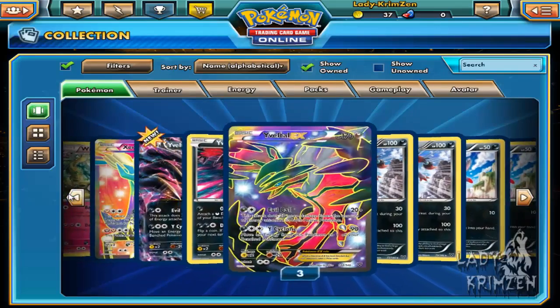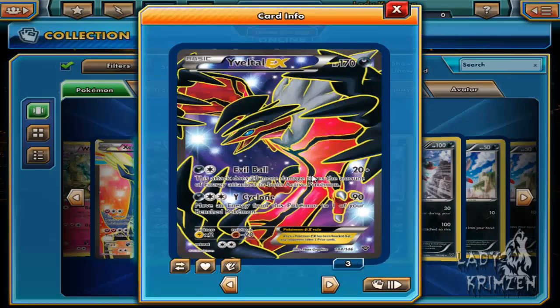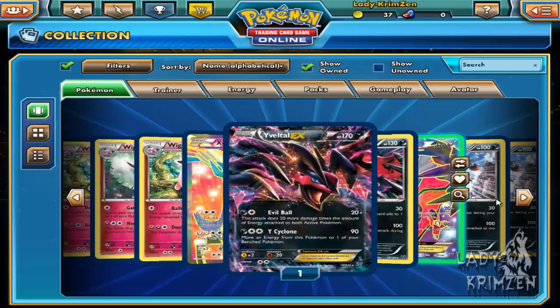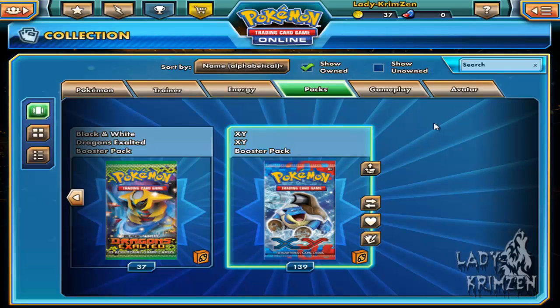I now have all the Yveltal cards except for the reverse hollow. Yveltal EX, 170 HP, dark card. Its move Evil Ball deals 20 plus damage, requires one dark energy and one of any type - this attack does 20 more damage times the amount of energy attached to both Pokemon. Its other move Y Cyclone deals 90 damage, requires one dark energy and two of any type - move an energy from this Pokemon to one of your benched Pokemon. I'd probably use the full art just to troll. Both do the same thing, but if you lose an EX the opponent draws two prize cards instead of one, which can cost you the game.